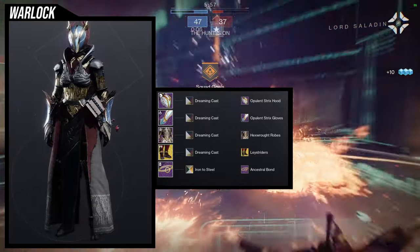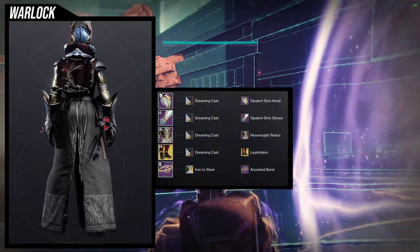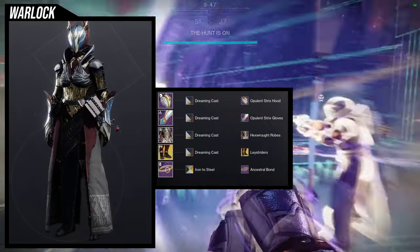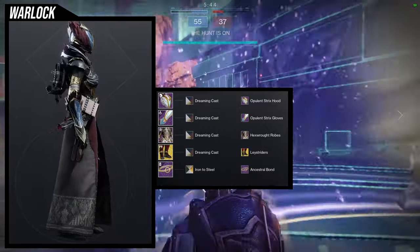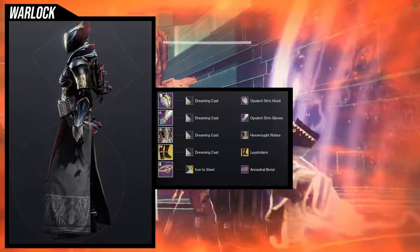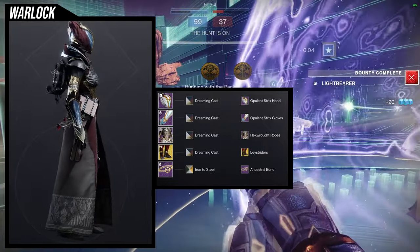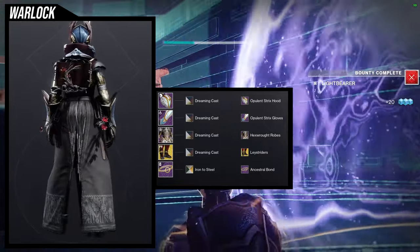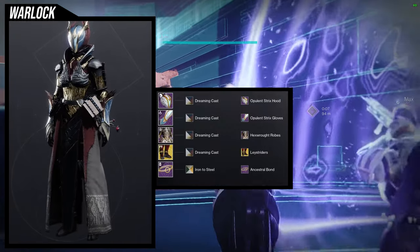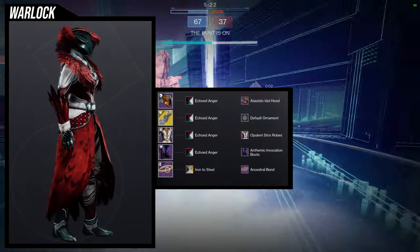I just said forget it and covered them up with the Hex Rot Robes, and I actually think it looks really cool. For the bond, Ancestral Bond with Iron to Steel so I have no bond. For the shader, Dreaming Cast on everything but the bond because I like the colors. I'd grade this one maybe a 7, but the other ones are legit nines and tens.